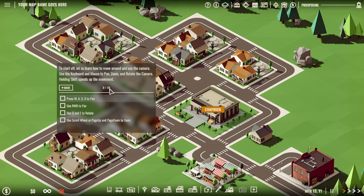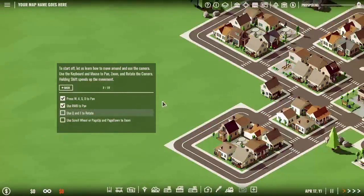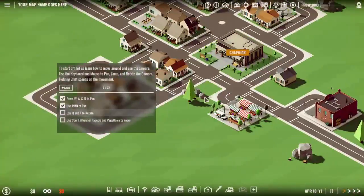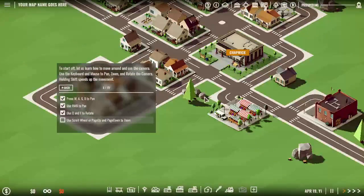Use right mouse button to pan, use Q and E to rotate. I couldn't remember how to do that in Prison Architect. Scroll wheel or Page Up and Down to zoom, Q and E to rotate, right mouse button to pan. So I have to do this in order - it forces me to do it, which is fantastic. This is actually a really good tutorial.